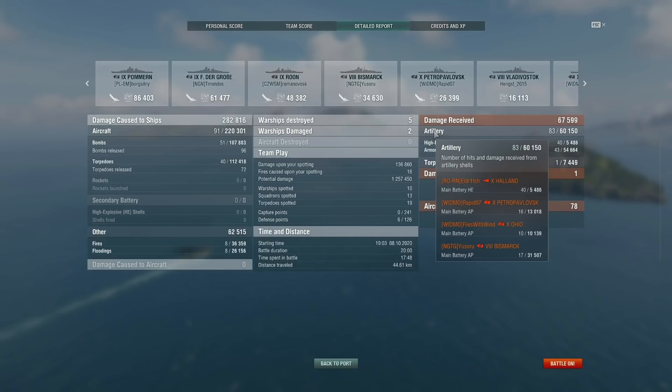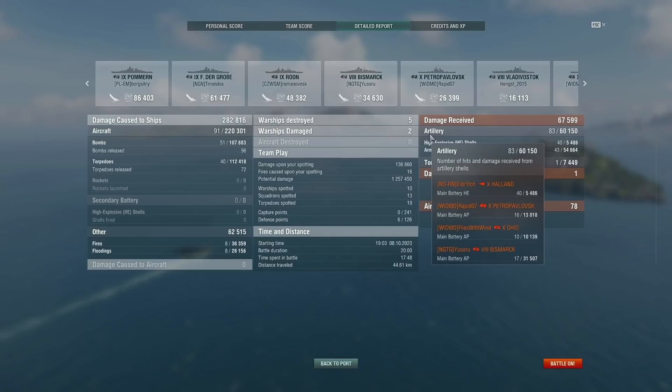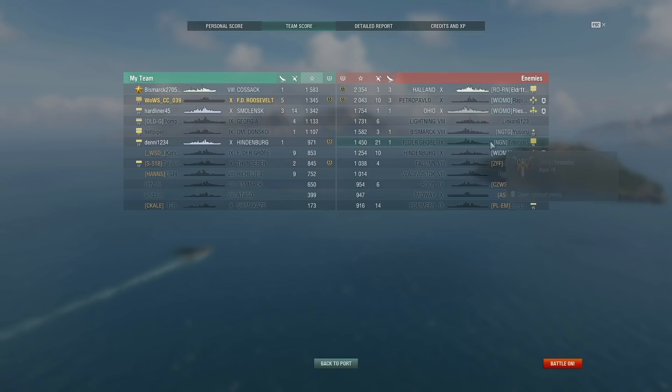Here's the damage taken: only 12k from the Haaland — 5k from guns and 7k from torps. 13k from Petropavlovsk, 10k from Ohio, but 31k from the Bismarck. Damn, the Bismarck did the majority of the damage. 1.2 million potential — I did tank a little bit. 282k damage. Maybe if I had finished off that FTG it would have been different. I contributed slightly more than the enemy Midway did, but sadly we still lost — very unfortunate. I don't know what Arashima was doing — 173 base XP means he must have been AFK for a while.